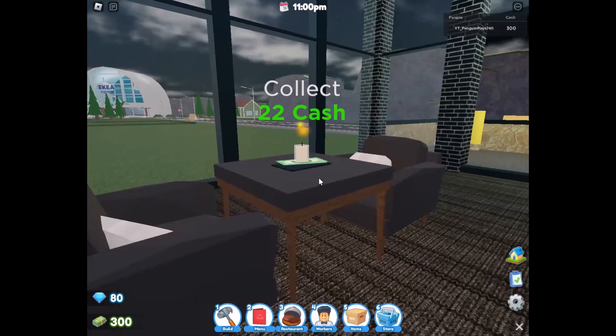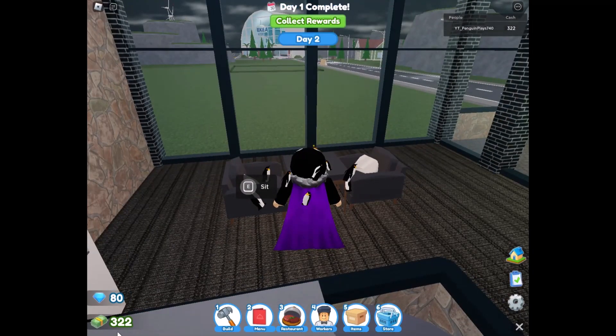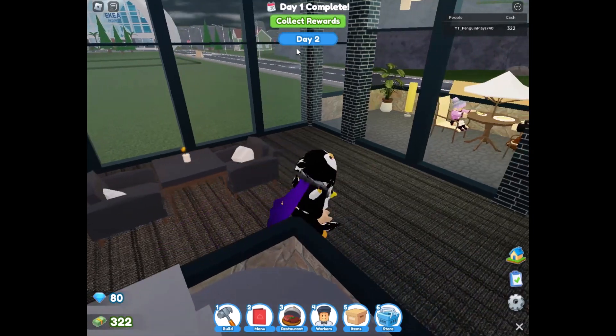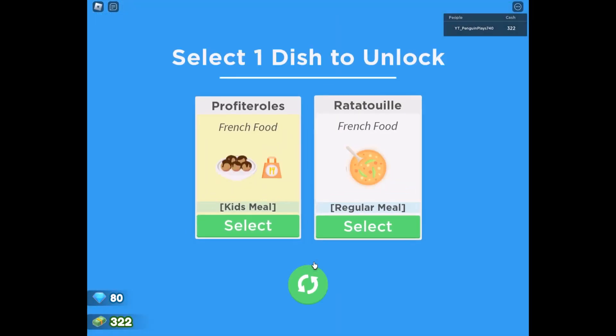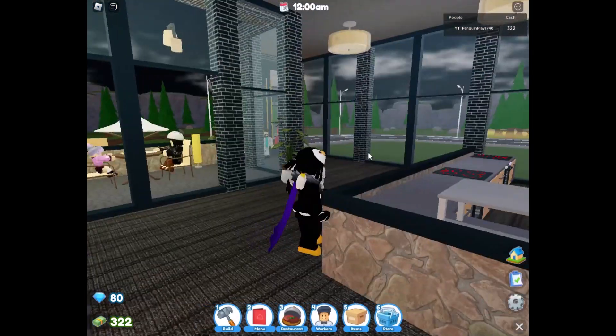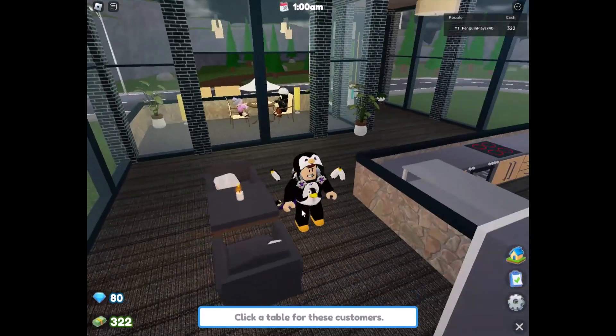We have 322 big ones in the bank and it's day two now, so we can collect our awards and unlock a new dish. Let's go for the profiteroles — I think I said that correctly — and put it in the kids menu, because we need a variety for the kids as well.